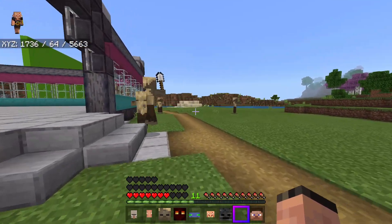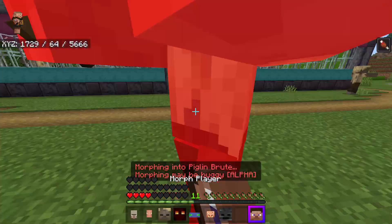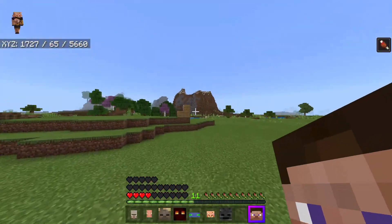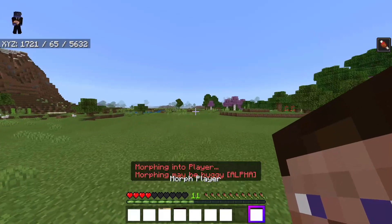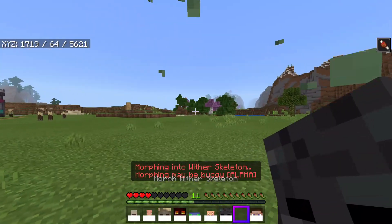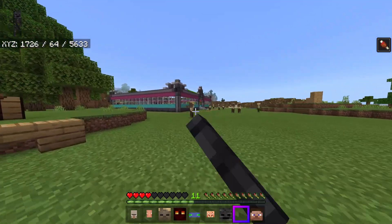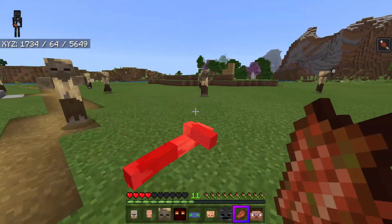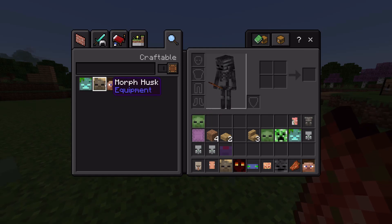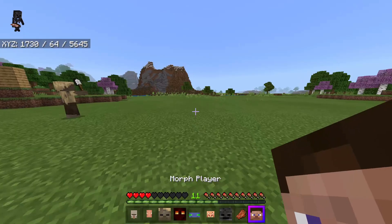The piglin brute has so much health. I'm going to be a piglin brute — hey, no, don't hit me! I should get an axe to be like the brute. The hand placement is kind of weird. Okay back to player. Let's try the wither skeleton — this one is really weird with the arm, and I don't have a sword. I can't wither things, but it's still neat. I got a zombie morph from that guy, so yeah, you can see you can craft all of these really easily.